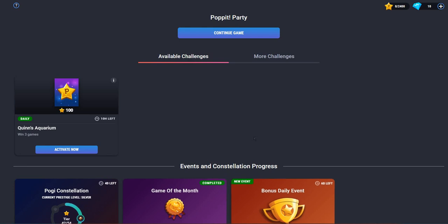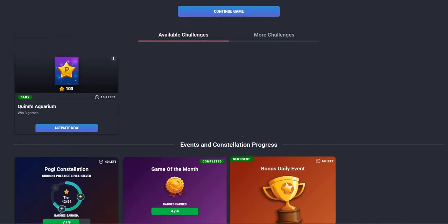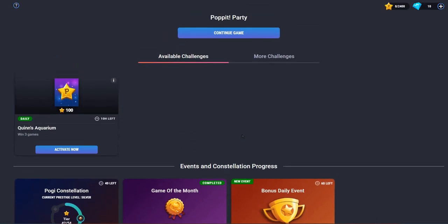And that's how you rank up in Pop It Party. Next time will be my least favourite game — actually my second to the least favourite game, which is Transitorium.